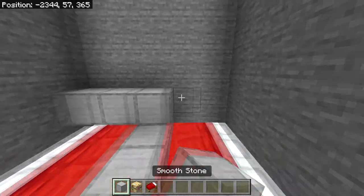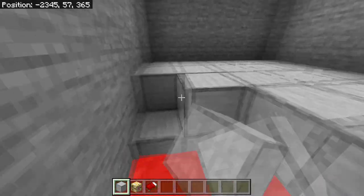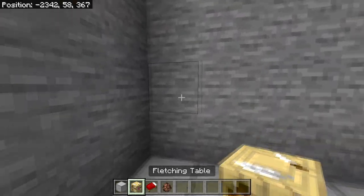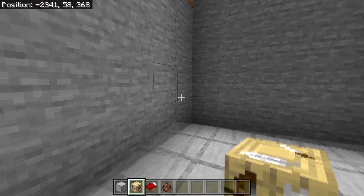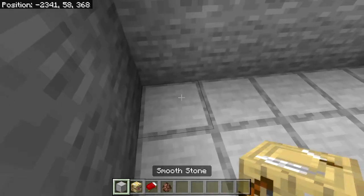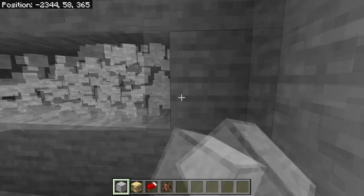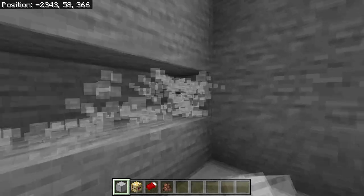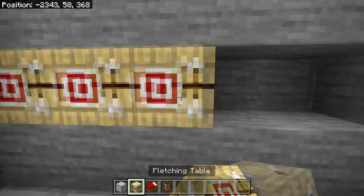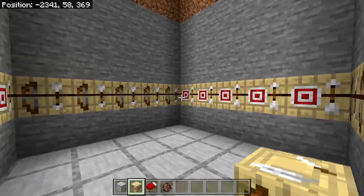Make a roof above all the beds using solid blocks. This floor area is basically where the villagers will live. Since we have 20 beds and 20 villagers, we need 20 workstations. Two blocks above the platform — one, two — break out five blocks into the wall on each of the four sides, then replace them with any type of work block. Fletching tables work fine, but any workstation will do.